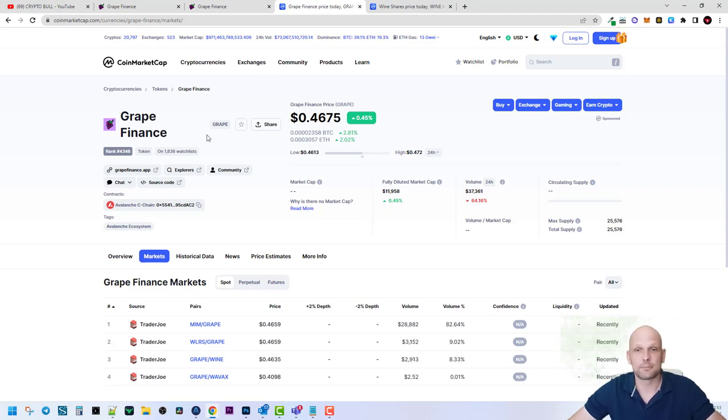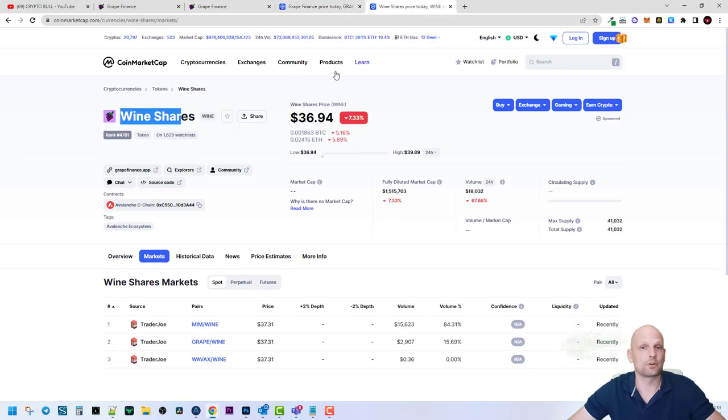One thing I found very interesting, and why I paid attention to this project, is the tokenomics. The maximum supply of the WINE cryptocurrency is only 41,000 — there are no millions, no billions, no quadrillions like with many other projects. This means that if people start using it — and currently we are in a bear market with prices going down — there is significant scarcity built in.